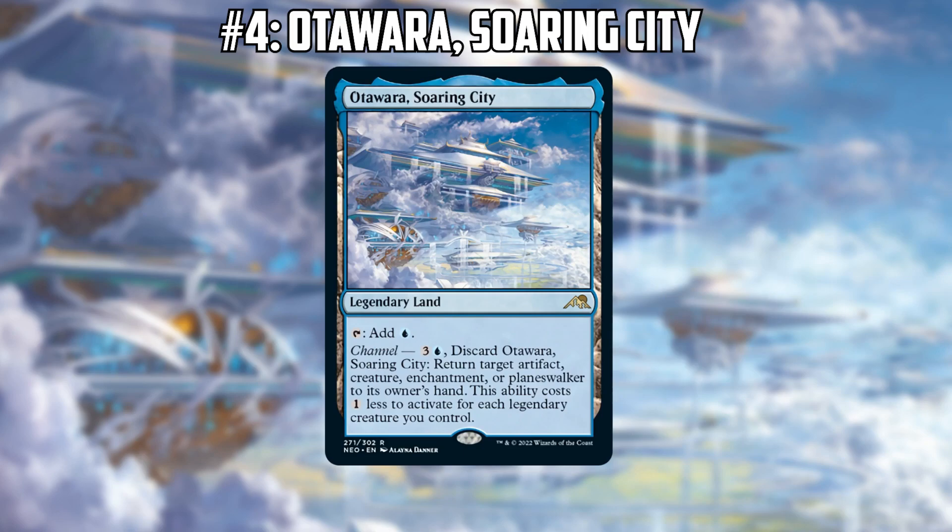It technically doesn't say a permanent that your opponent controls, so in a pinch you could pick up your own Thought Monitor and recast it to draw more cards if you're fizzling. You could bounce it on your opponent's end step and then replay it on your turn — kind of cute and something that might come up on occasion.